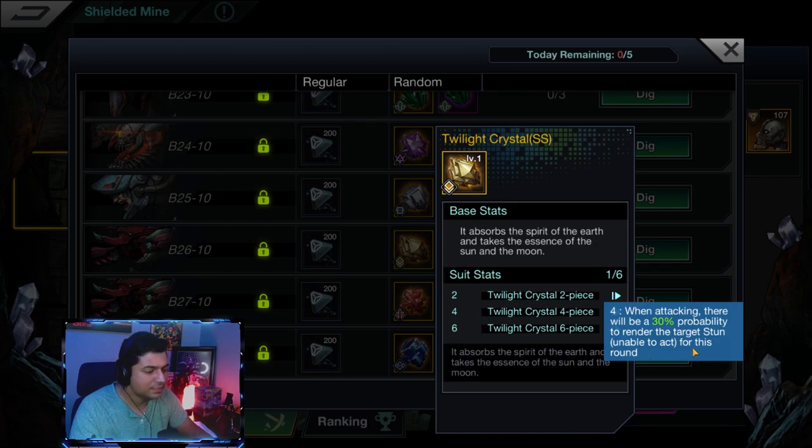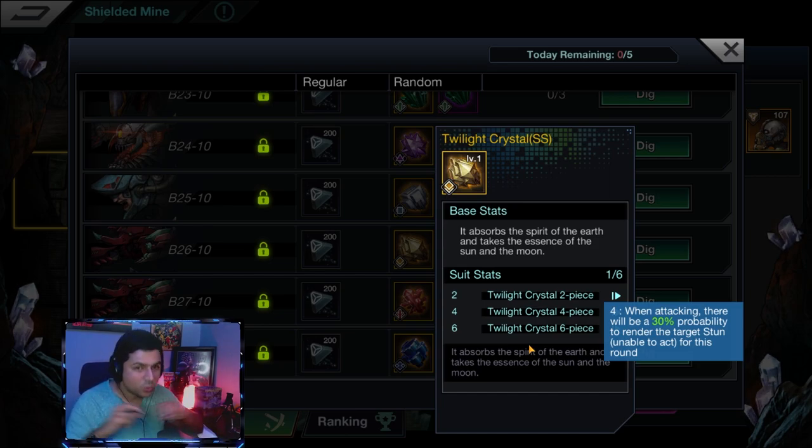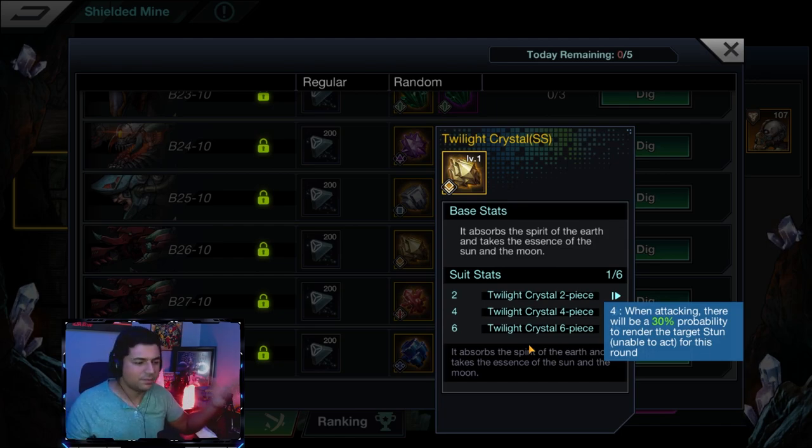The four-piece Twilight Crystal bonus: when attacking, there's a 30% probability to render the target stunned and unable to attack for the round. Here's a tip — especially early to mid game — put a four-piece of this on your Westerly or Garuda, because their activated ability hits the whole enemy team. That 30% stun chance applies to each of those hits, and stuns are everything in this game.